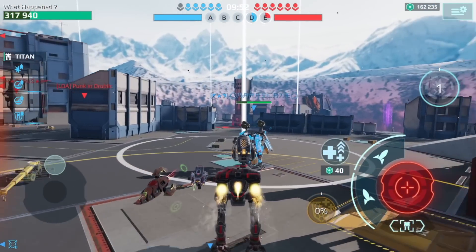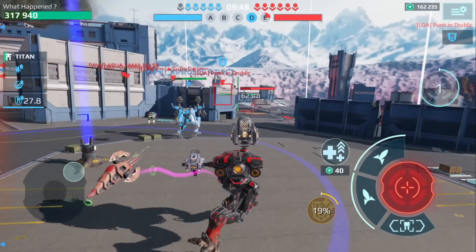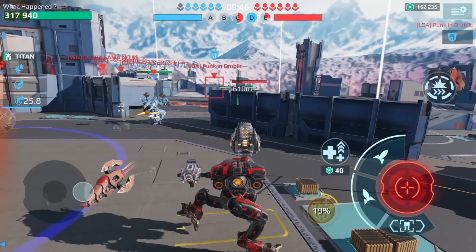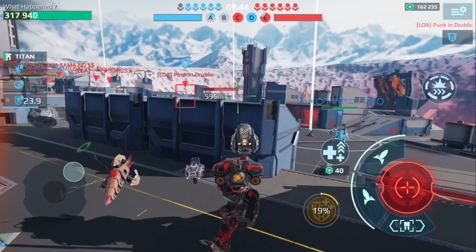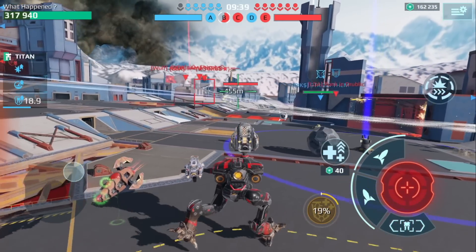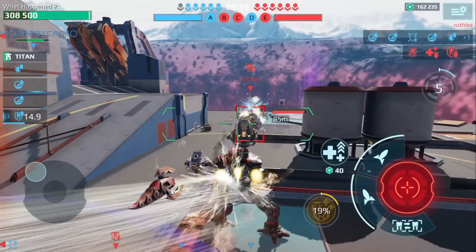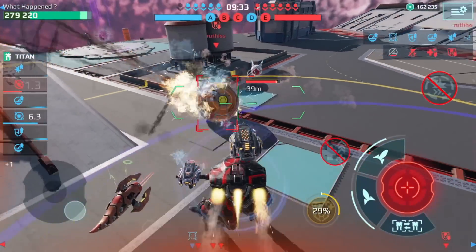We've just dropped in on the Abyss map and I've started with the Hell Burner first. We're going to get some beacons here, try to charge up that titan bar as quickly as possible, and then I'm going to drop in with the Sirius. Okay, they have a lot of players over there - what's happening on this side?